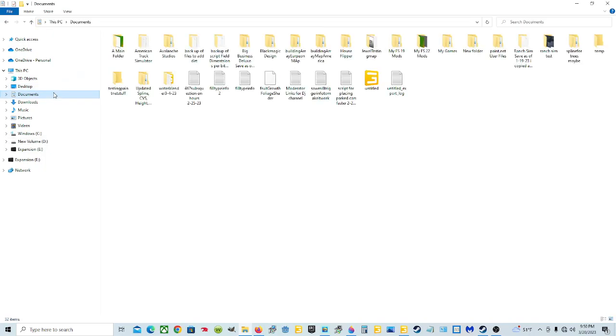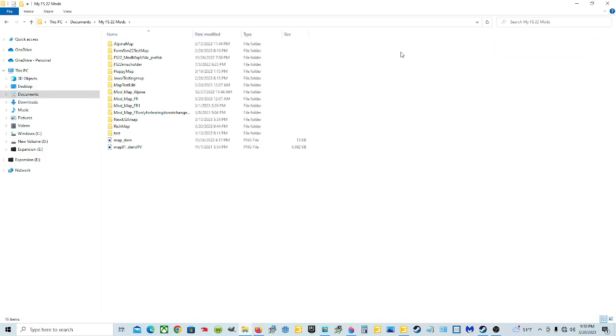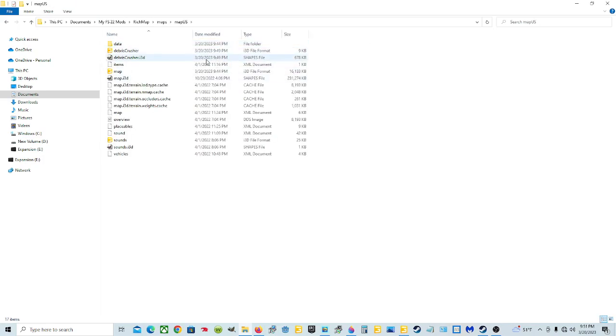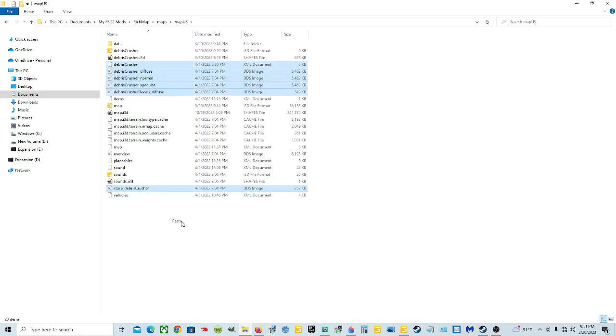Now go back to Documents, back to wherever your map is - mine's in the FS22 Mods folder. Go to Rich Map and come down to the white area, right-click, and click Paste. That puts all of it in there. If you had made a folder called Debris Crusher and opened it first, then all of this would be together in one organized folder, which would be better.